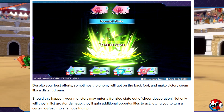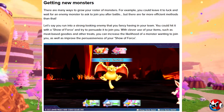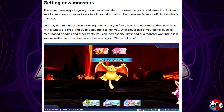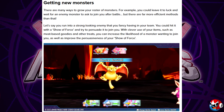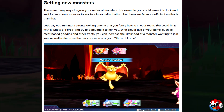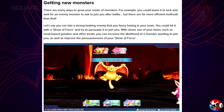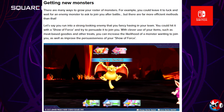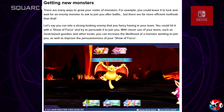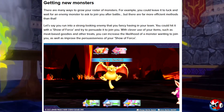Some of the boss fights in these Dragon Quest Monster games can be pretty tough, so that's a really cool idea. For getting new monsters, there are many ways to grow your roster. You could leave it to luck and wait for an enemy to ask to join after battle, but there are far more efficient methods — like running into a strong-looking enemy and hitting it with a Show of Force to persuade it to join you.